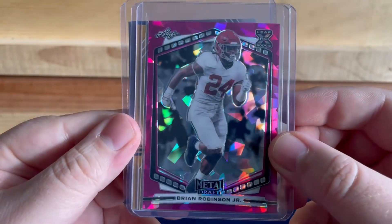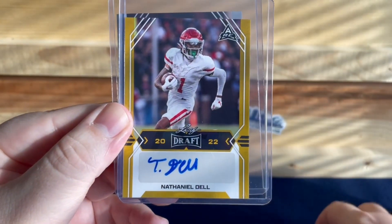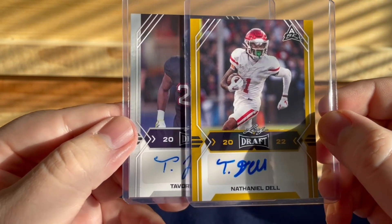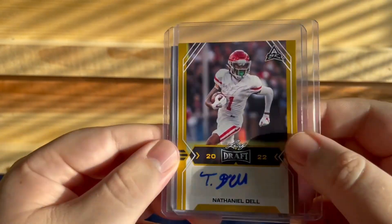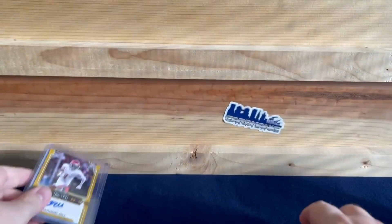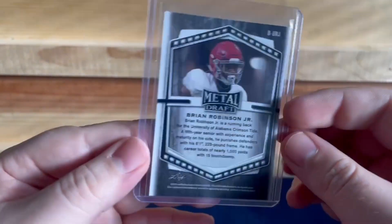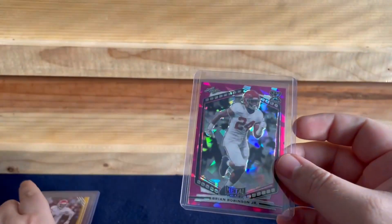Some kind of cracked ice — purple cracked ice. First auto is Nathaniel Dell, not great. Second auto is Davion Jones. So our autos are nobodies. Brian Robinson Jr. is a decent rookie, but yeah, $13 — take a shot.